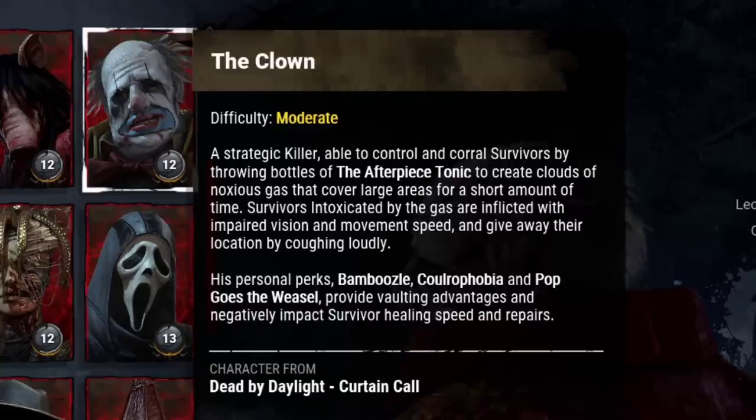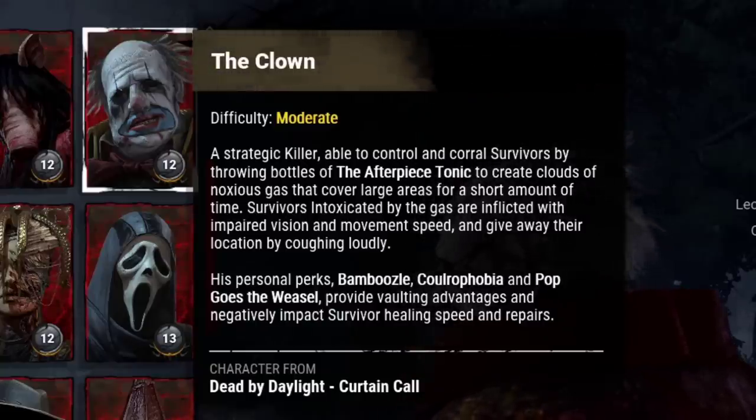The Clown's after-piece antidote is still missing from the character's description in the powers menu.